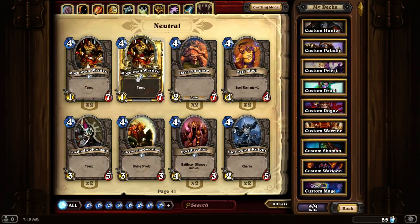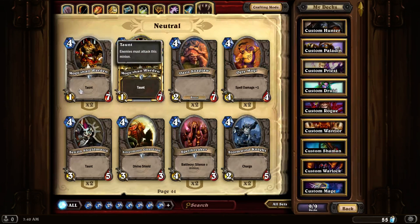Mogu'shan Warden. It's a 1-7 with Taunt. This is a really good card if you have something to buff its attack power or even its hit points if you want to keep it out longer. It makes it quite a very good tank in those respects.